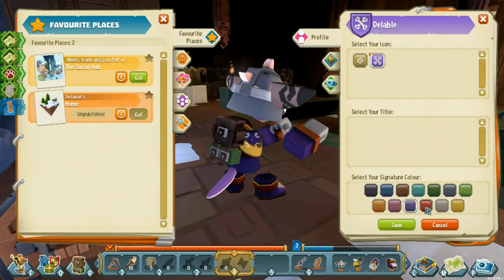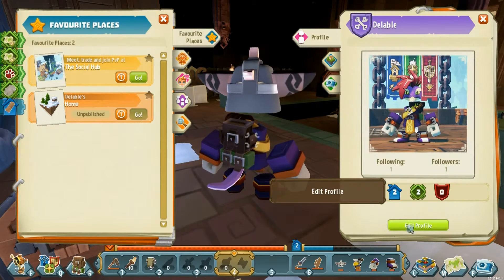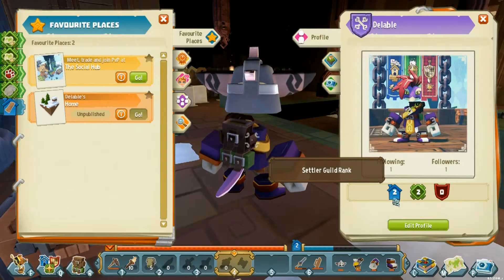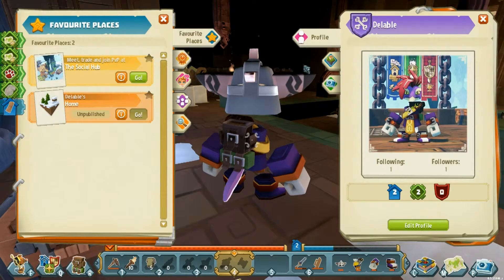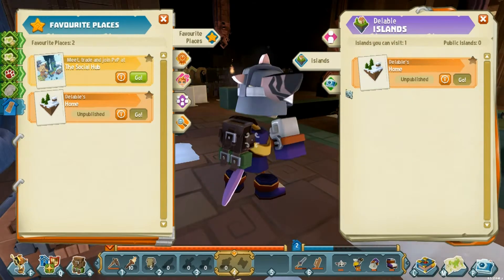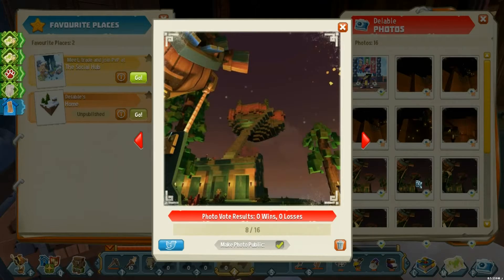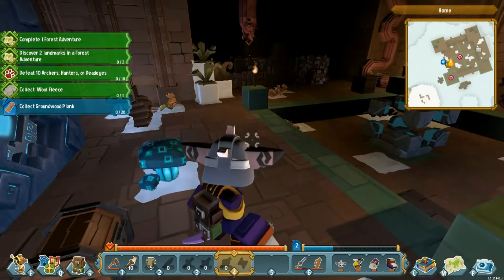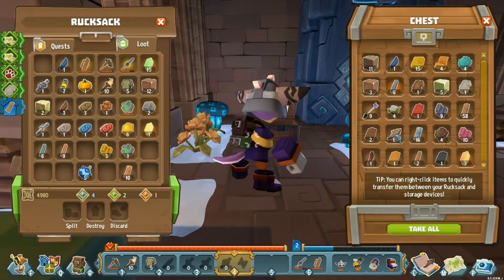Last but not least — the crossbones! Very awesome, I didn't even know we could specialize that. There's the purple, and notice our armor is all purple, so we can actually change our signature color. I like purple, we're sticking with it. We are level two settler, level two explorer. Shows the islands we've actually done and photos I've taken of our last place — very cool.